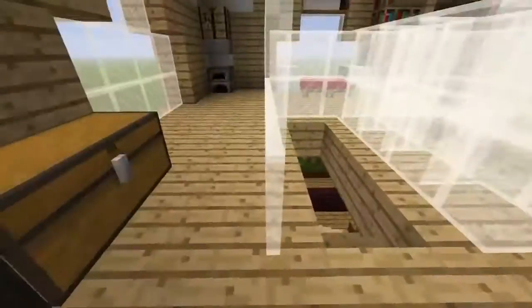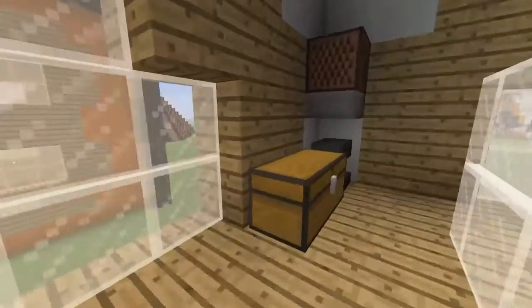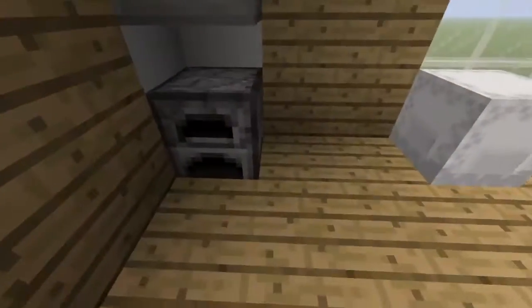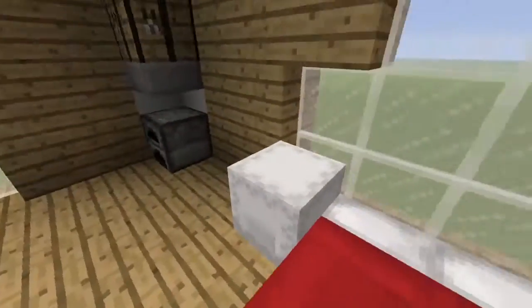And up here is my house — the top area. I'm going to review this rather quickly because I didn't account for time. Here's two empty storage chests and here's another empty storage chest. And also here is my furnace and crafting table.